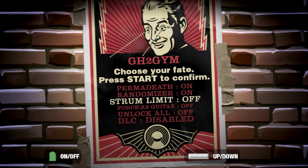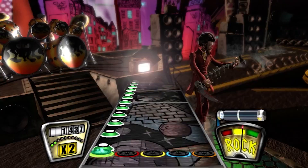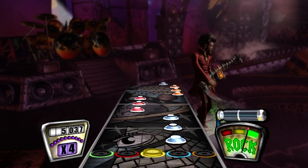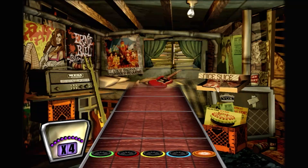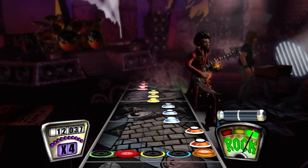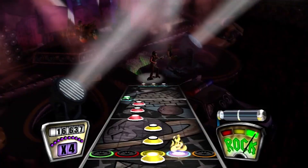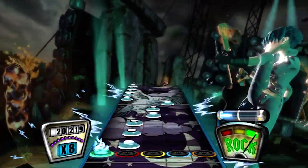There is also now an in-game strum limit toggle. Keeping the strum limit enabled in the GH2 Gym menu will automatically turn off the strum limit when Trogdor — the impossible to FC on NTSC song — comes up. Test your focus and determination by completing career runs with the original strum limit enabled in our next updated mode.